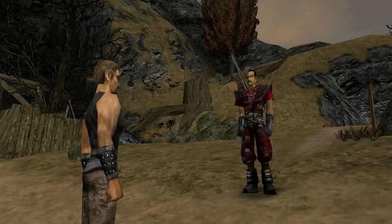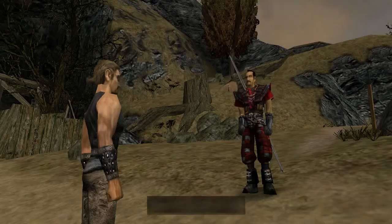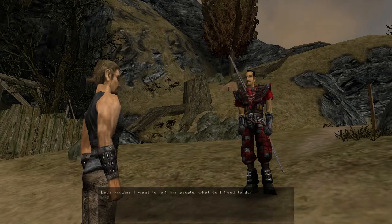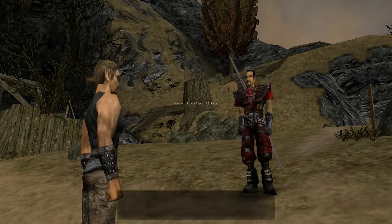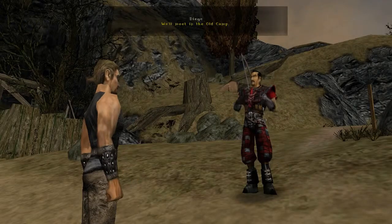If you tell Diego about the letter to the mages, he says you shouldn't tell this to everyone because anyone would want to kill you for this letter, and that the mages you're looking for are in the old camp with Gomez. Gomez is the Ore Baron — basically the main guy in the old camp. Diego also gives you a quest to join the old camp, and that's it.